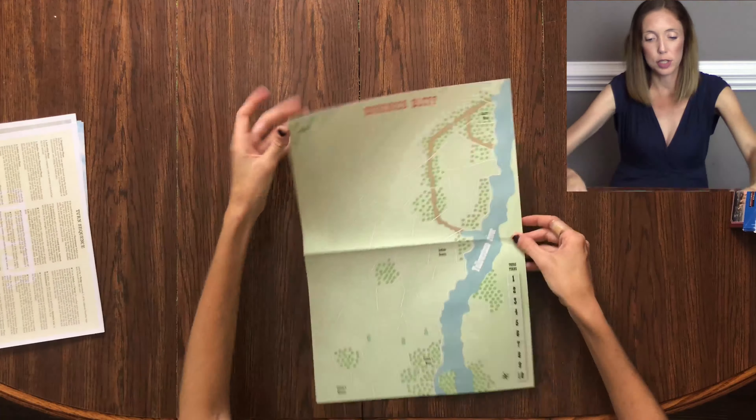The third map is a long one — this is Washita, which sounds like Wakita from the movie Twister, but it's not. We have a turn tracker again, different places listed, a little river, wooded areas, and open areas. The green coloring means inaccessible zone — same on all three maps. That is the third map.